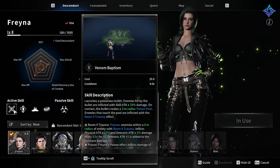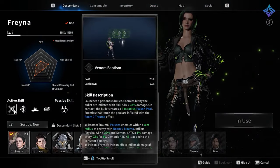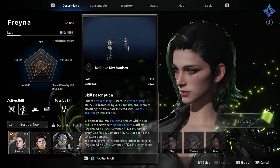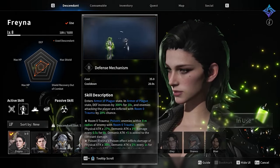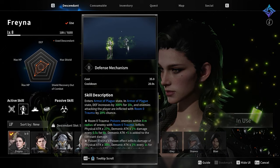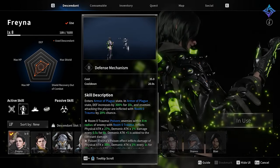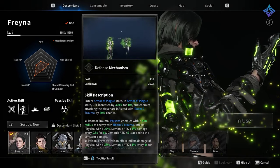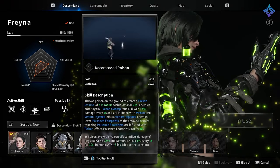Freyna is a poison caster. She has lower shields and health than others, but she can quickly inflict high amounts of damage to groups of enemies with her poisons. She also has a castable shield that offsets her low defense and gives you a little stoutness when you need it. Her passive allows you to increase all damage to enemies afflicted with poison.